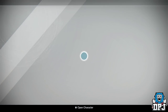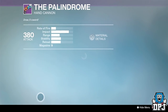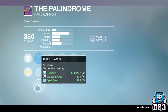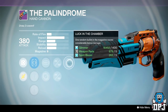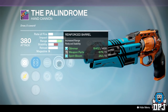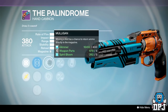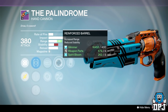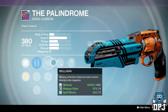Straight up people, head over to the Crucible Quartermaster straight away and check out his Palindrome. This week it is a must buy. We've got Steady Hand, Fast Draw, Quick Draw, Partial Refund, Mulligan, Reinforced Barrel or Casket Mag, and Luck in the Chamber. Reinforced Barrel on either of these is great. It ain't Rifled Barrel so it does affect your stability, but if you can control your hand cannons, you'll be perfectly fine. This thing is just a beast. Last week you had Hammer Forged, Outlaw and Luck in the Chamber — I believe this one is better this week. Reinforced Barrel is a better range perk than Hammer Forged. Great, great weapon this week.